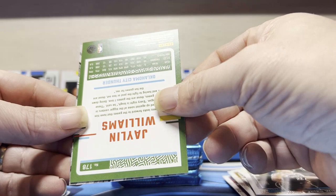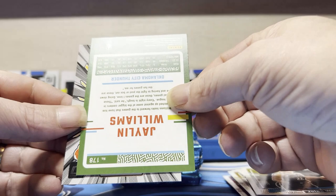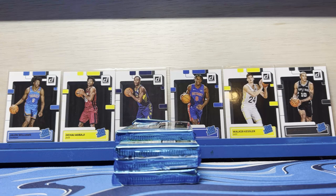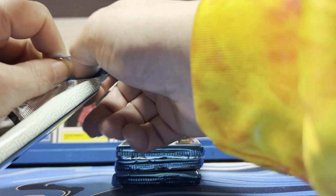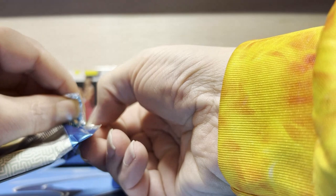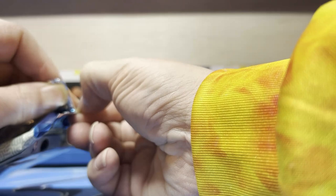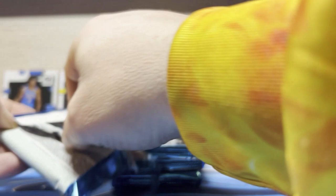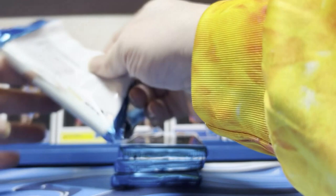Jalen Williams — OKC Thunder. But which one is it? I know which one it is by the name. Is it J-Will? I think it's J-Dub. No, it's J-Will. It's number six, not number eight. This is a rated rookie — it says rated rookie right on it, like this big old blue thing. I looked like it was the other little rookie symbol, the RC.